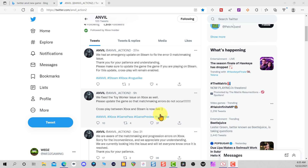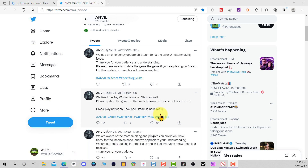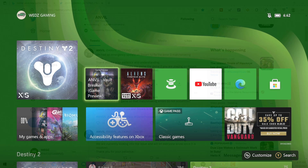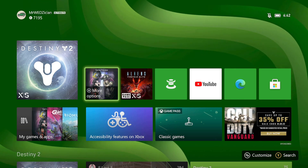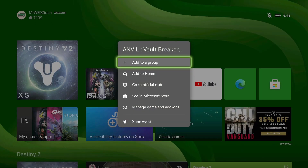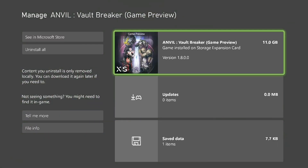One thing to note: you need to make sure you get the latest version of the game update. To check your latest version on Xbox, go to the game when you first start your Xbox, click the Manage button, then go to Manage Game and Add-ons. The latest version is 1.8.0.0.